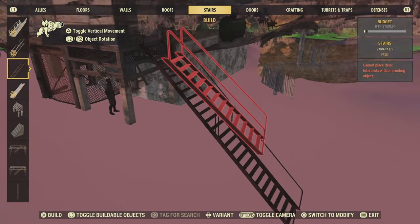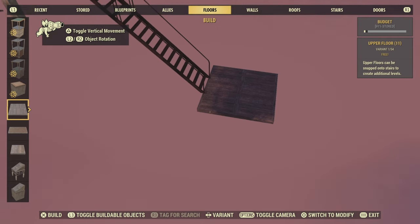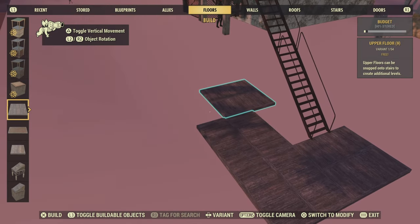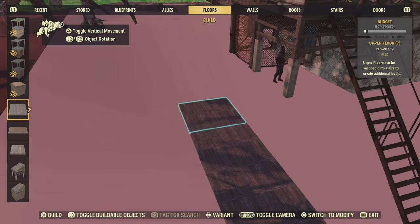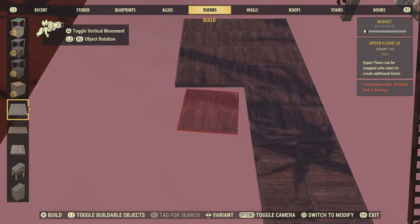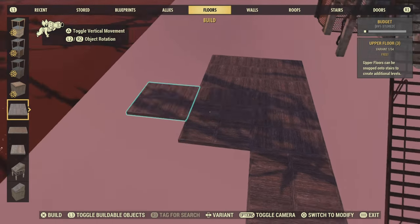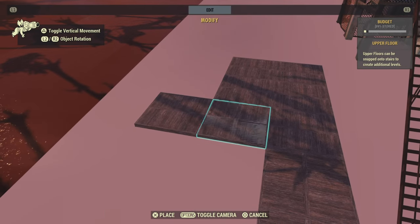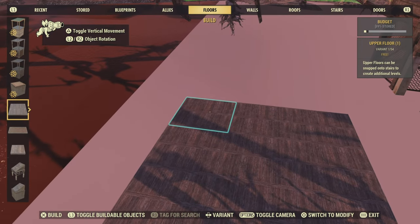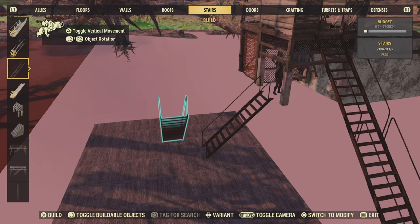When you get underneath the map, enter build mode and go into the eye-spasm camera mode - not sure of the correct term, but it sends me head west. In this mode, snap another set of stairs to the ones put down before, and from that start building out normal size floor pieces. This whole section underneath can be as big as you want, although I'd suggest building away from the house rather than towards it, because the terrain around the house is lower and you'll see bits of wall sticking out at the top.